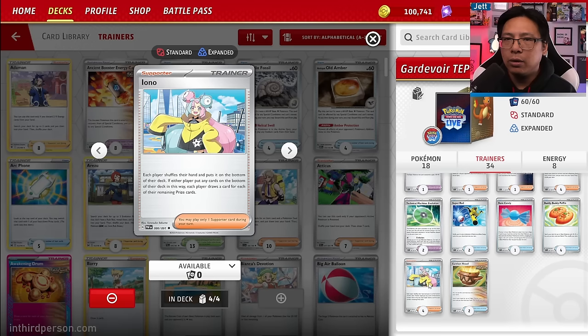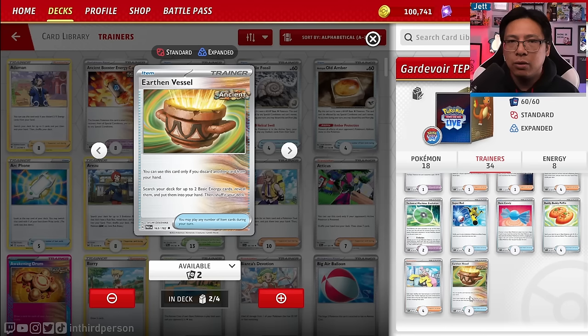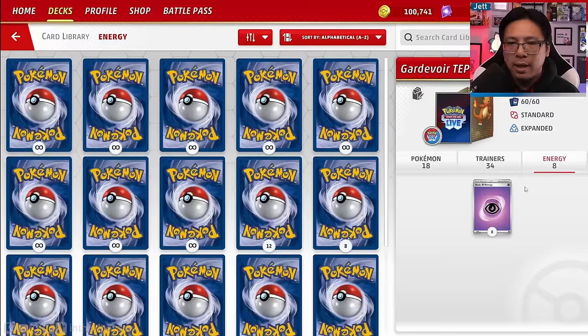Four copies of Iono for hand disruption — love seeing new cards while shortening our opponent's hand. Even if we make our own hand shorter, we usually have Kirlia to draw back up. Two copies of Earthen Vessel let you discard a card while grabbing two energy from the deck. We're running a little less energy than a pre-rotation Gardevoir deck, so Earthen Vessel helps search out energy quickly. We've got eight energy total.